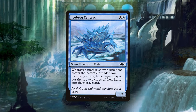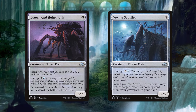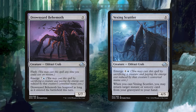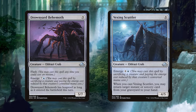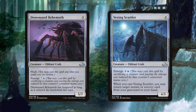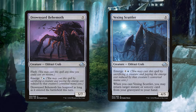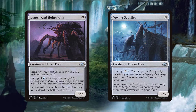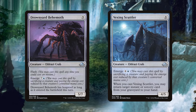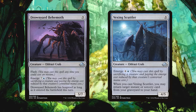Iceberg Cankrix is a 0/4 snow creature for one and a blue that mills someone for two whenever you put another snow permanent into play. Drownyard Behemoth and Vexing Scuttler are a pair of Eldrazi crabs — the former a 5/7 for nine generic and the latter a 4/5 for eight generic. Both come with the alternate casting cost of emerge, with the Behemoth at seven and a blue and the Scuttler at six and a blue. Emerge, the Eldrazi mechanic from Eldritch Moon, let you sacrifice a creature when casting an emerge creature and subtract that creature's CMC from the generic cost.